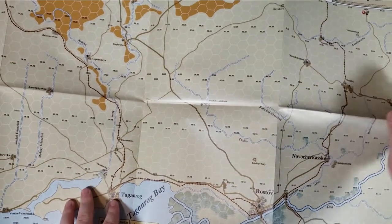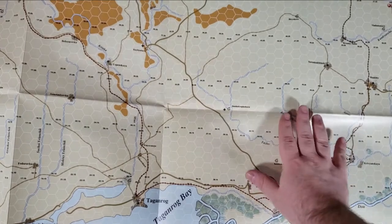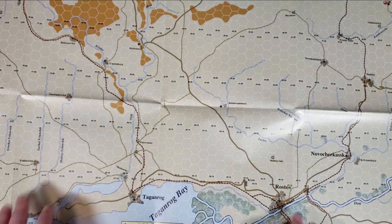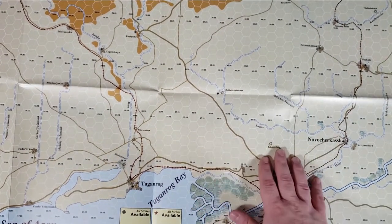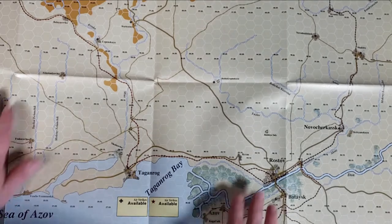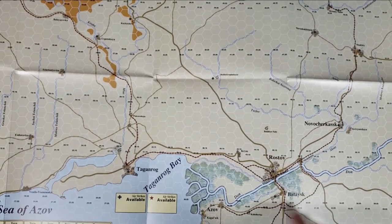So, paper map obviously. This game is also very inexpensive, so you can't complain too much about the paper map or the smaller counters. That's because you have the small hexes - if you had bigger counters you'd have to enlarge the map, then you'd have at least a two-map game. As you guys can see from up here, there's Rostov itself.